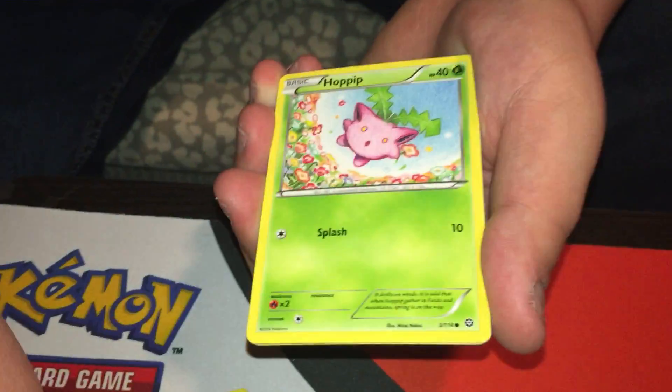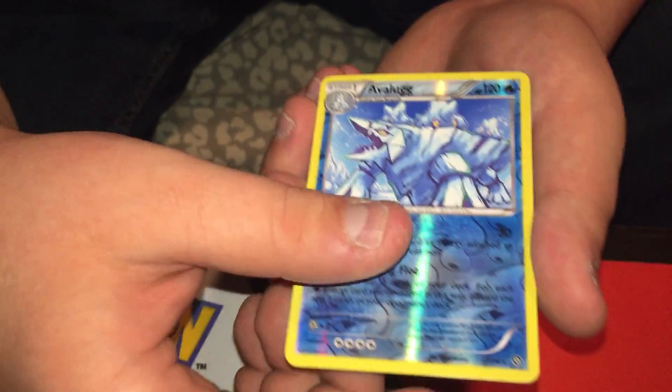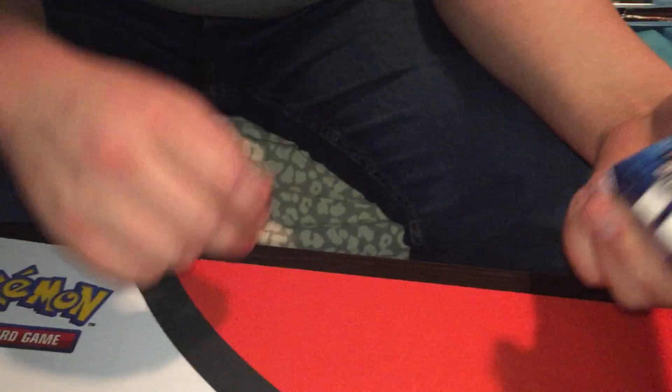Oh man. These cards feel really thick. A reverse holo Avalugg. A regular rare Probopass. Oh man, this was absolute garbage like normal.